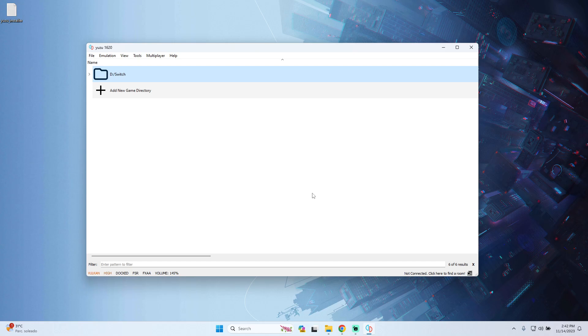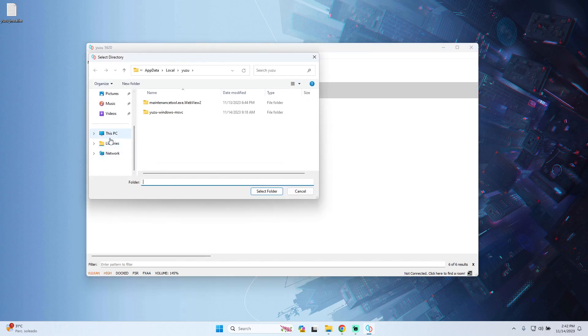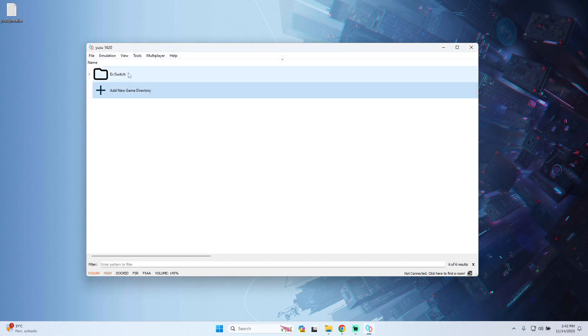The next step is to add the games. Press 'Add New Game Directory', then select where your games are located. In my case I have the games on my SSD in the Switch folder. Select it and the games will be loaded in this part of Yuzu.